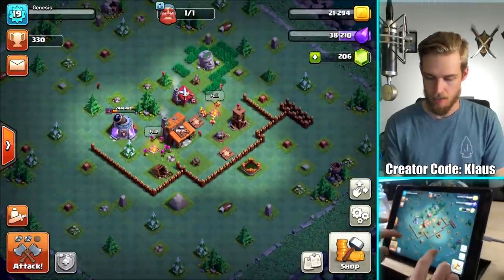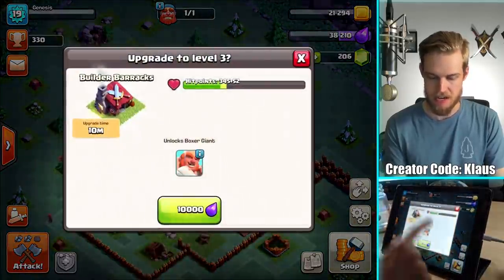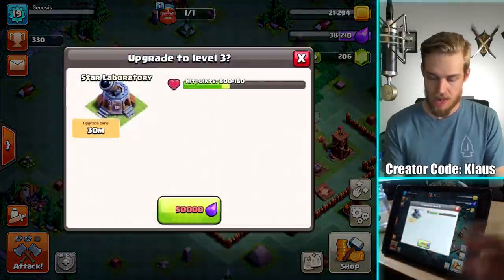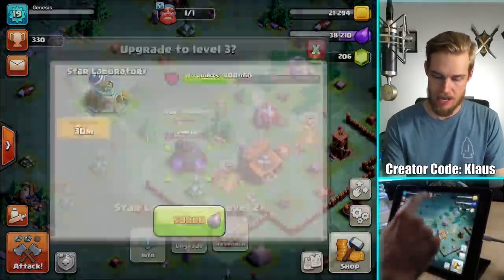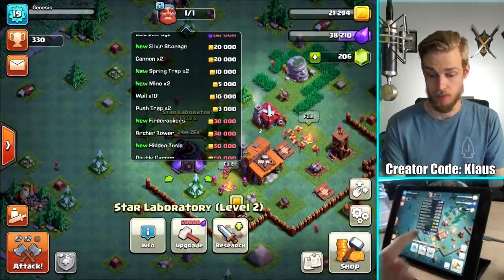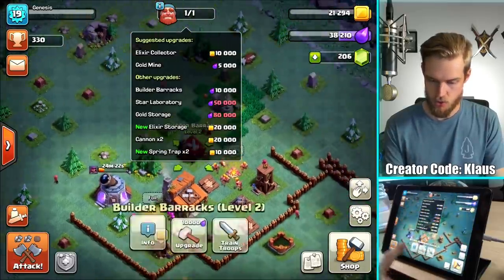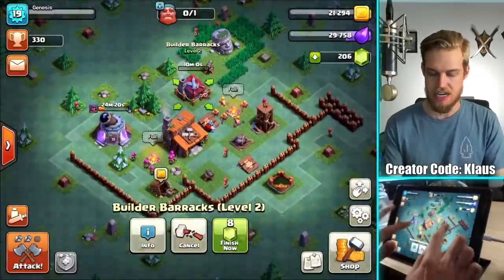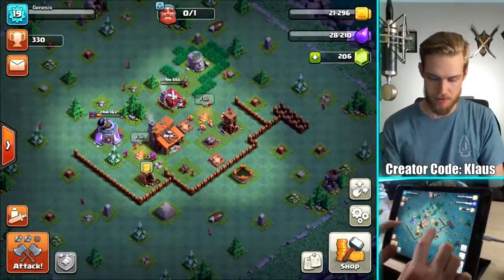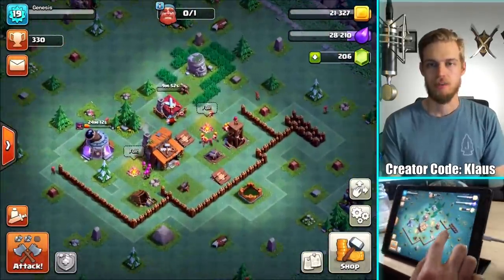I've already gotten my walls. What else can I upgrade here? Goldmine, Builder Barracks - if I upgrade that it unlocks the Boxer Giants, it's not that big of a deal. Star Laboratory - forgot I could upgrade that. Definitely want to do that. And then the storages, and lots of gold upgrades too. Let's just do the Builder Barracks. And I also need to rearrange my base, but I'll do that off camera because I'm slow at that, especially in Builder Base.